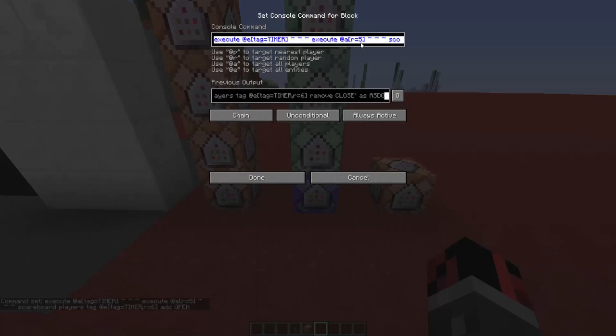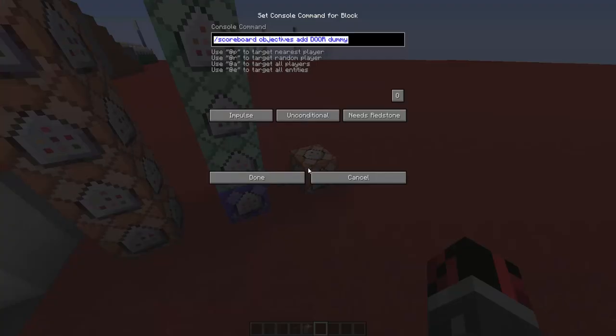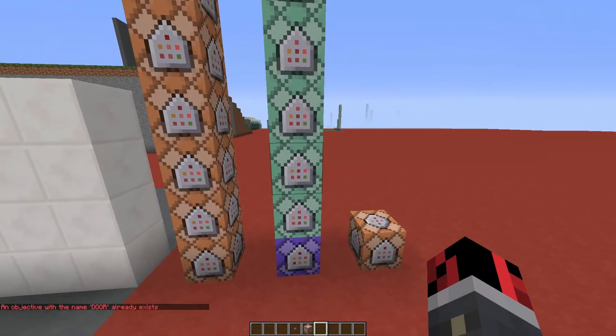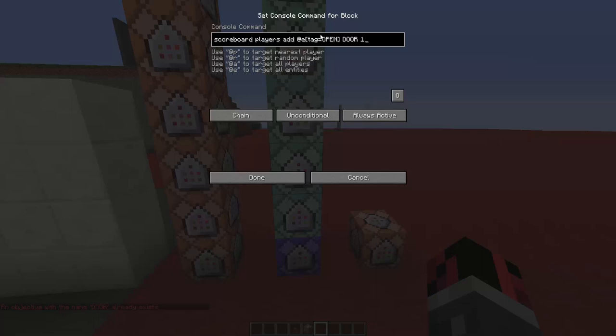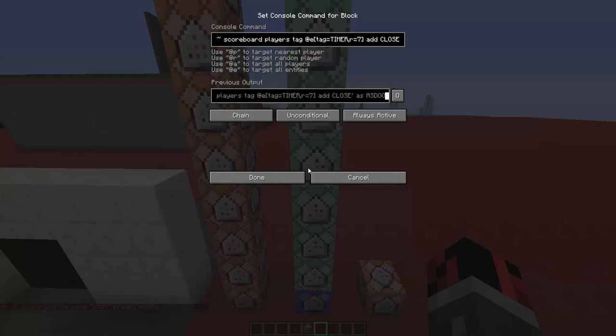So if there's a player near the armor stand with the tag 'timer', we give it another tag named 'open'. The second command block checks again when there is a player in a radius of five blocks from that armor stand and removes the tag 'close' if it has it. In the third command block there is a command that will increase the score of that armor stand with the tag 'open' by one each game tick. You'll need to create this scoreboard objective - go to my website, copy the command, paste it in the chat and press enter.